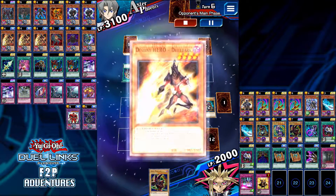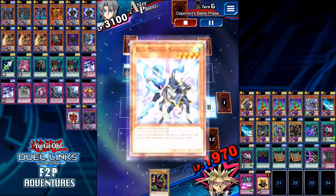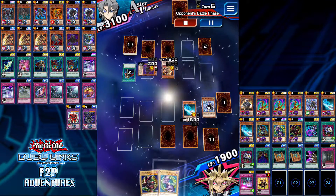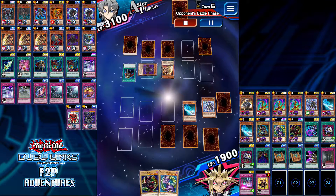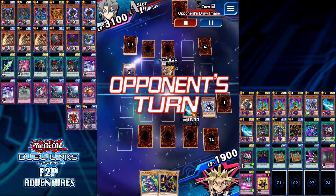But nonetheless, he did KO my Blue Dragon Summoner, which allowed me to get another Dark Magician. So I have all the Dark Magicians out of my deck now — one is in the graveyard, the other two in my hand.